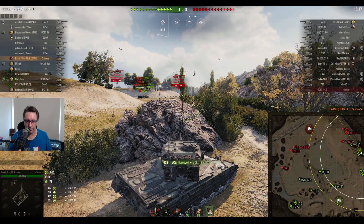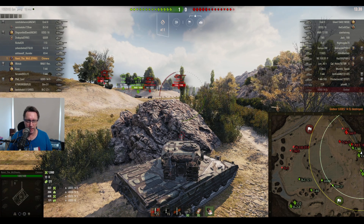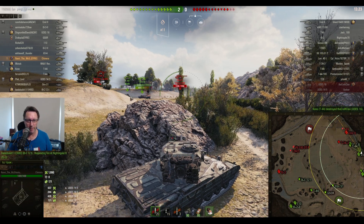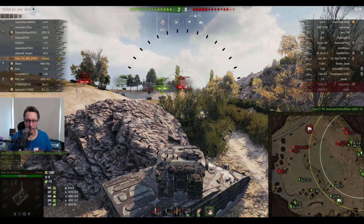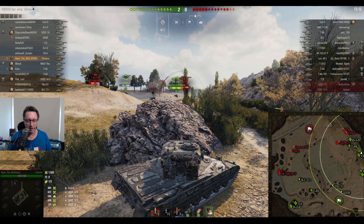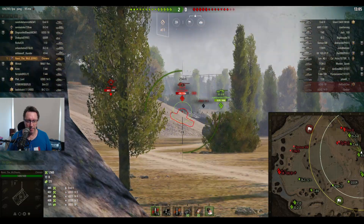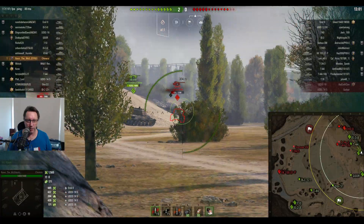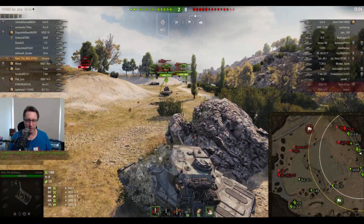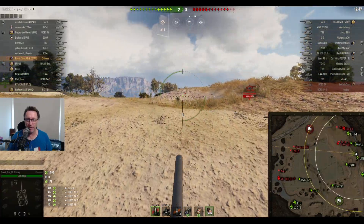Ravi shoots and kills the UDZ 14.5, bringing the score up to 1-zip. He gets spotted, possibly by the UDZ 16 or the Emil 2. The T44 agrees and kills a target in that little bowl — the T44 down to 23 hit points. The IS-3 Version 2 getting cheeky. Ravi sees an opportunity to shoot the Emil in the lower plate — takes it, still gets spotted, but the reload time is probably enough to go unspotted and poke out again using the bushes as cover. 1565 hit points of damage done so far.